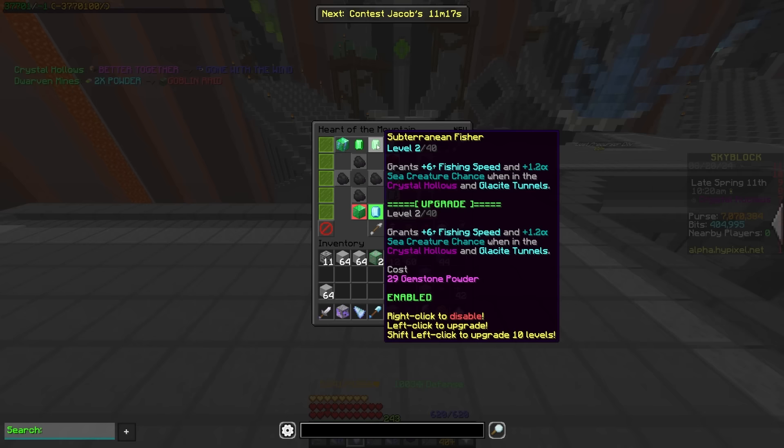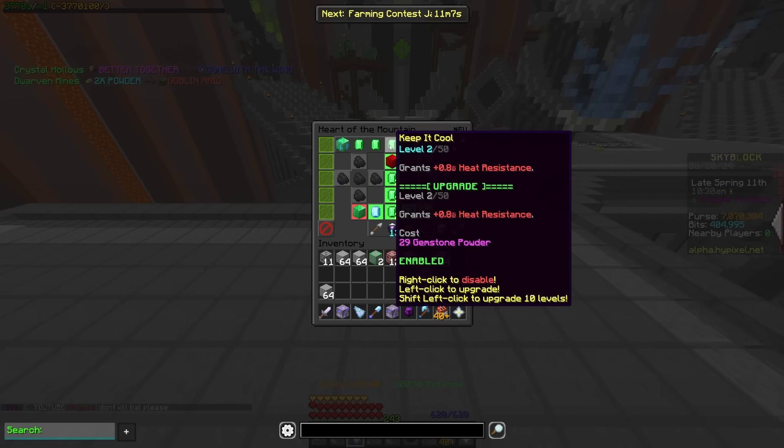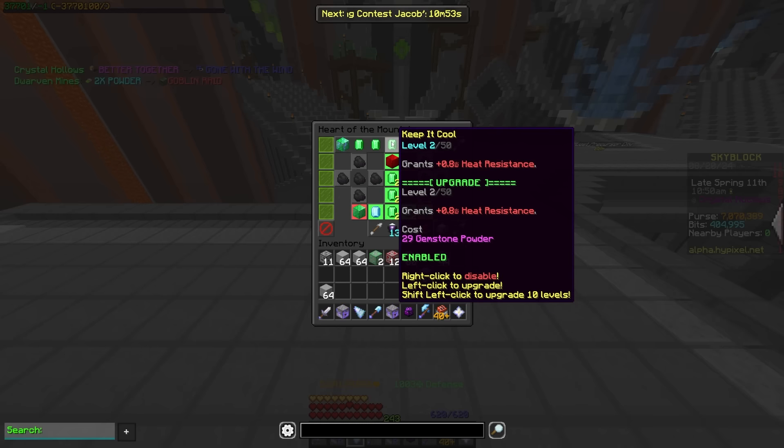If you're fishing in the crystal hollows for whatever reason, this perk is going to be a go-to because fishing speed — you never want to turn that down. Keep it cool is going to give heat resistance, which is a new stat they're adding since they have changed the heat system. Balpet no longer gives immunity, so you're going to need heat resistance if you're mining in the magma fields at all, and keep it cool is going to be one of the main ways you're able to get that.